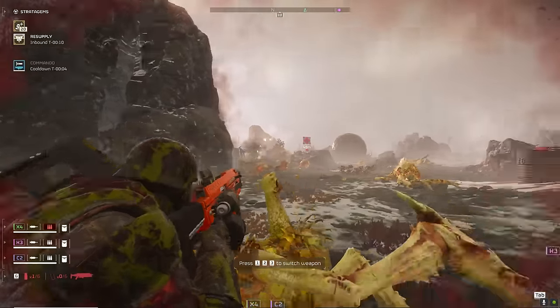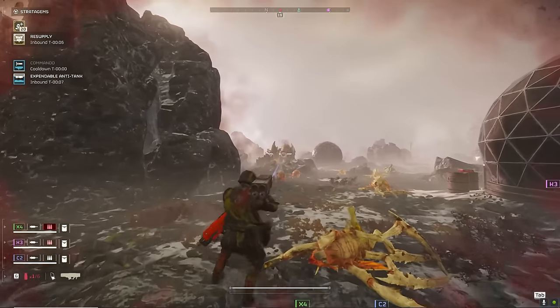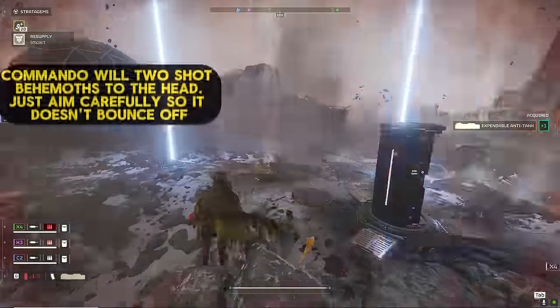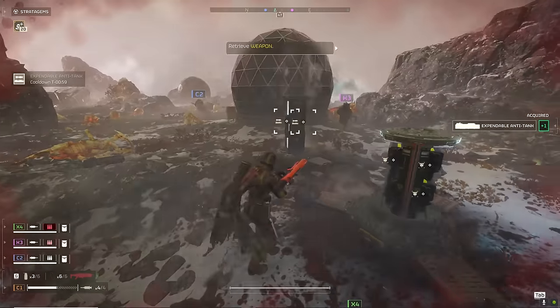I dove to the ground and immediately threw a resupply as soon as I saw these hunters — this is what I was talking about at the beginning, about preparing the ground. I knew I was going to run out of ammo and had to mag dump those hunters before they started jumping on me. Now my whole team is gathered because everyone wants their resupply, and we can move on to the next objective together as a unit.